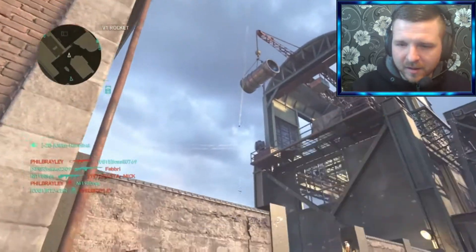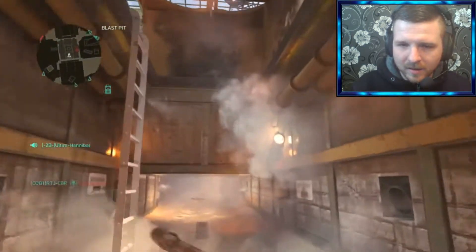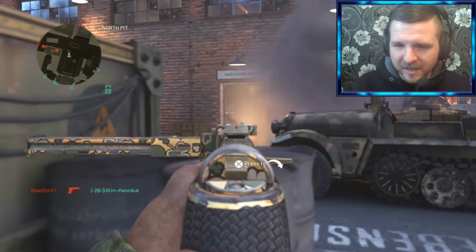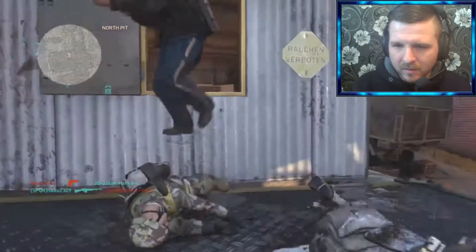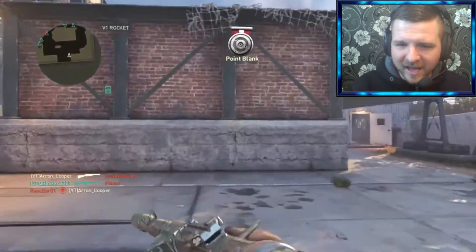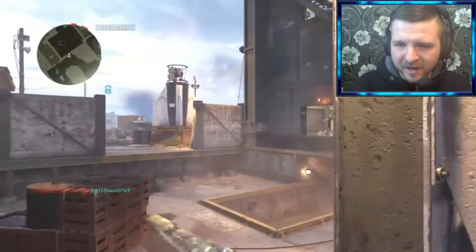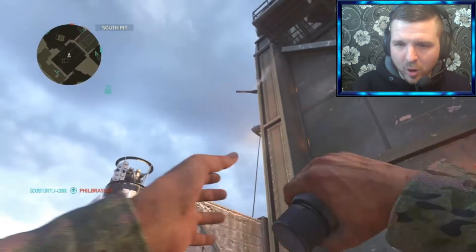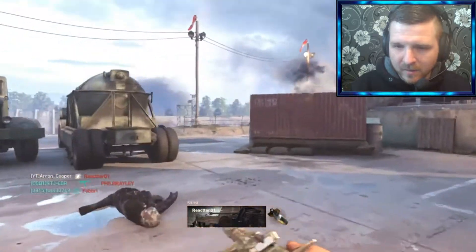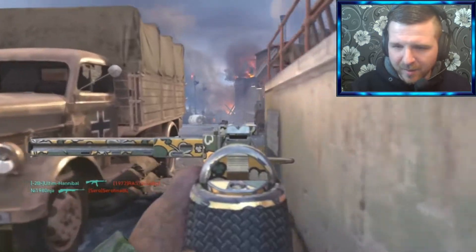Grenade spam across the map. Just keep pushing up. It's pushing to their spawn area as well. Let me know down below in the comment section — have you got the Wafi 28 to its gold camo form, or even diamond camo form yet? Let me know. And also, let me know — do you use the camos that Sledgehammer Games have implemented into the game?